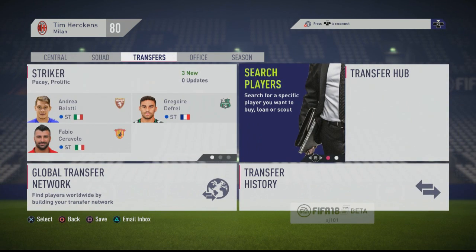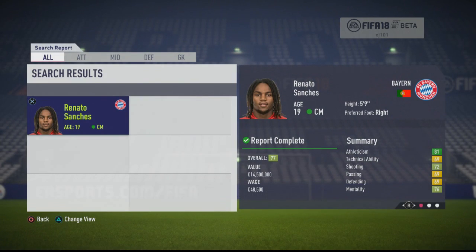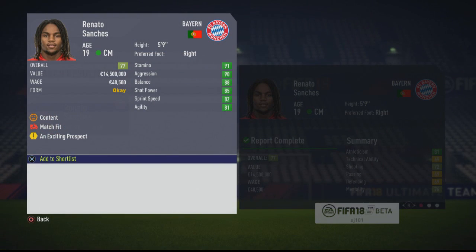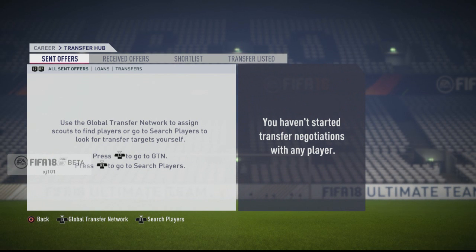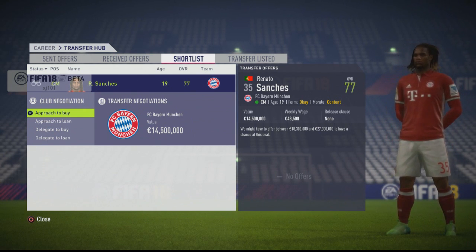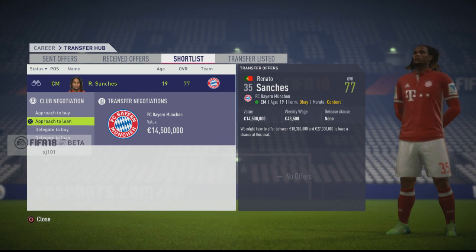We're going to go straight into the transfer window and look for Renato Sanchez. He's relatively achievable and realistic, I want to say. Maybe Bayern will be very tough negotiating a price. His stats look pretty good — he's worth 14 and a half million. We're not currently in the transfer window I assume, because I can only add him to my shortlist. Unless I have to go to the transfer hub — now we can start signing him. You find players, get them on the shortlist, go to the transfer hub, and that is when you can find the option to negotiate.